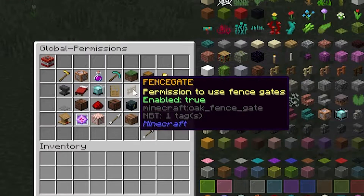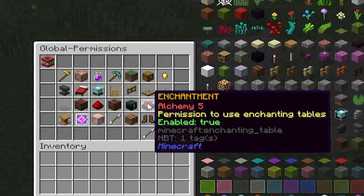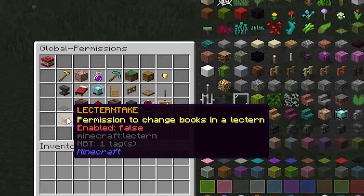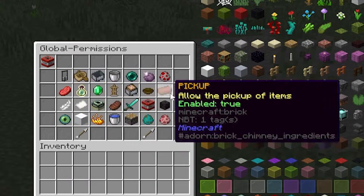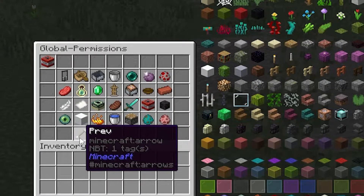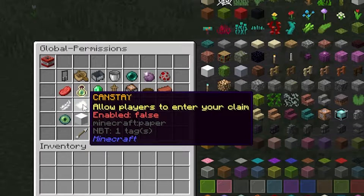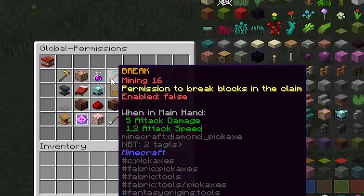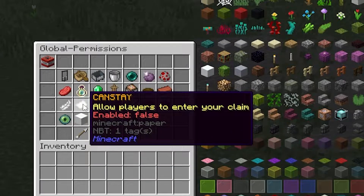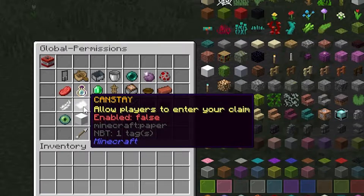We're just going to mark all this false for now. Some things are enabled by default, like enchanting, ender chest, portals — a little number of things automatically enabled. But this one right here is the big one: this is what's going to stop people from even being able to come into your claim. If you don't want people entering, set this to true — it would stop them from even being able to come inside. We can filter certain people with permissions, which we'll cover shortly.